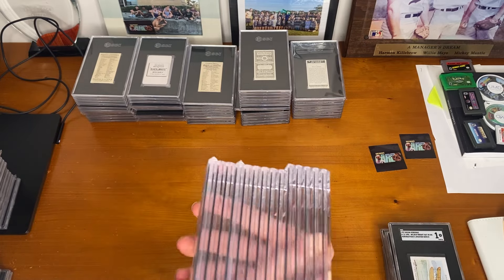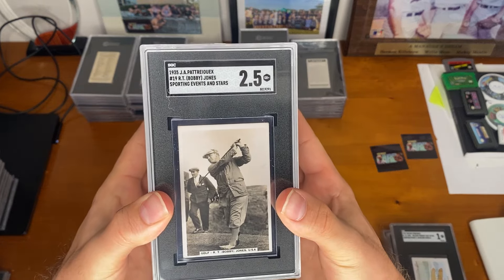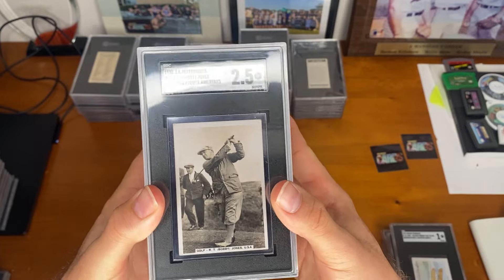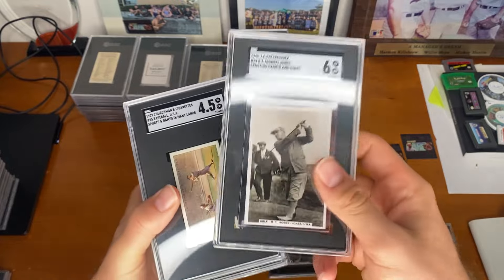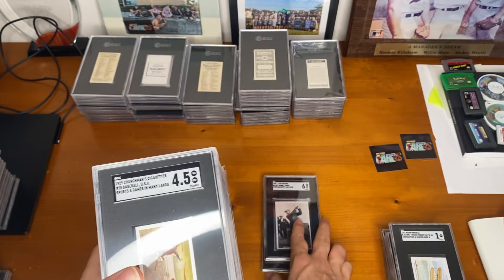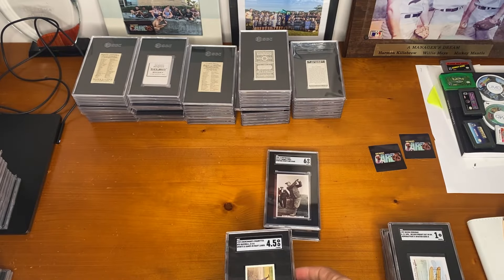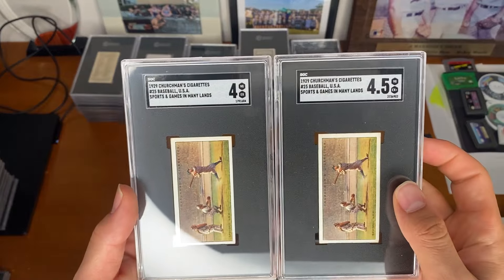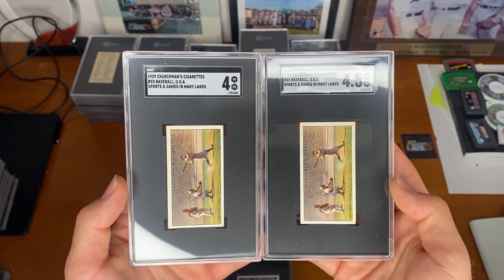Going right into our golf cards — we have Bobby Jones from the same set as the Joe Lewis. We have two of these: one that graded out really well, this one was sharper and got a 6. Because we had two Churchman Ruths, they ended up grading out pretty decently with a 4 and a 4.5.